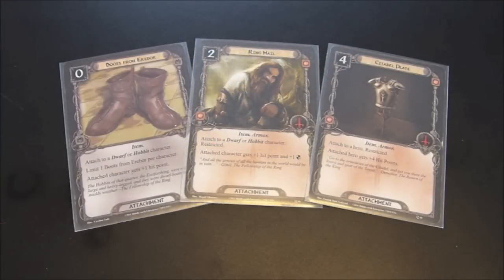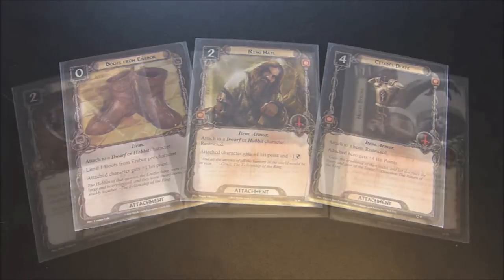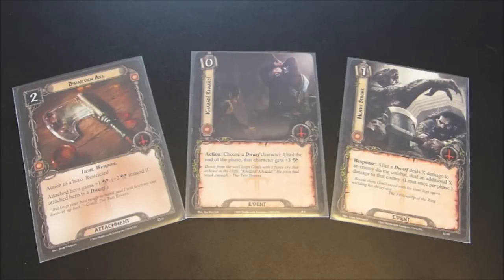So let's start with defense. We have several ways to boost Gimli's defense and hit points. Clearly there's the Boots from Erebor — this attaches to a dwarf, limit one per character, and attached hero gets plus one hit point, bringing Gimli up to six hit points. You could give him Citadel Plate armor, which would pump him up by four hit points. He's also susceptible to the Ring Mail, which can be attached to a dwarf or a hobbit — attached character gets plus one hit point and plus one defense. All three of these cards are going to boost Gimli's hit points, allowing him to take more damage, therefore also allowing him to deal more damage.